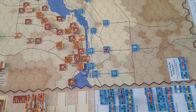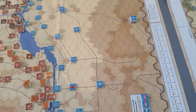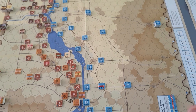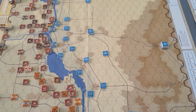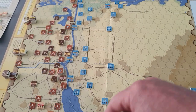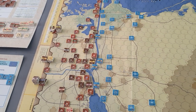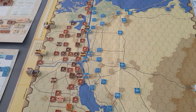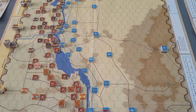Another thing you can expend operational points on is to move your HQs. You can expend one operational point and then move all your HQs one hex. That's important when you're extending your command and control radius as you're advancing, so you want to keep your HQs up with the units to make sure they're in command — we'll cover that in a separate video.